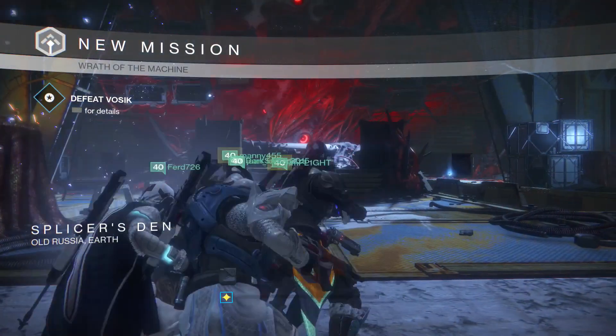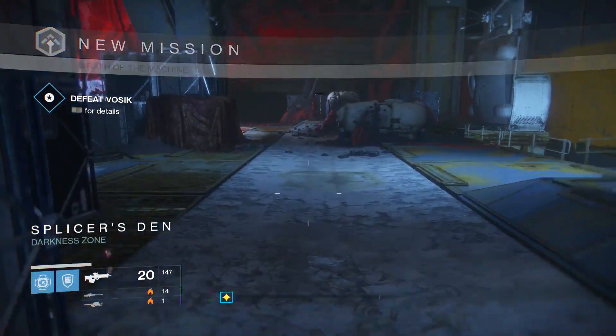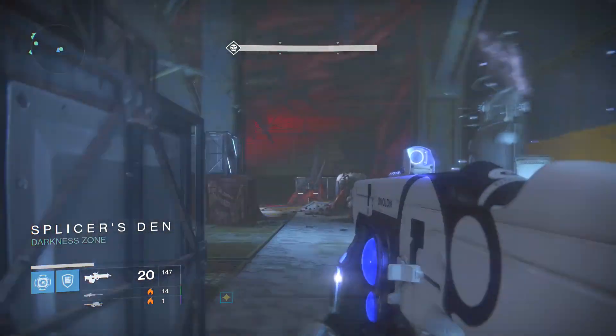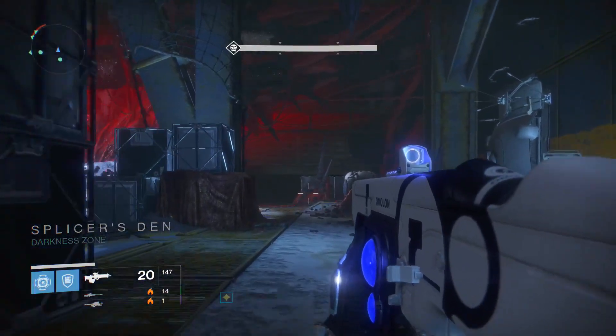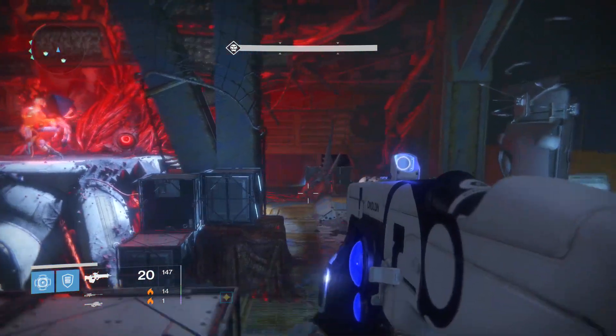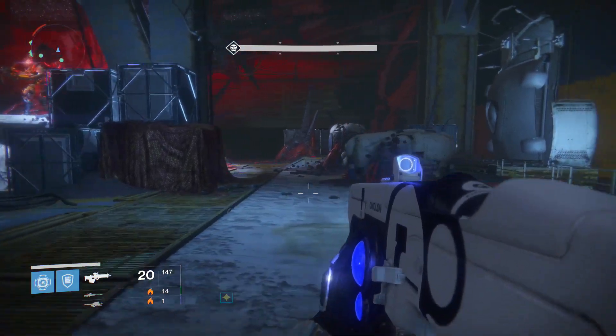As you get into this room you're going to realize — where's the boss? You're going to stand on the middle plate right here. Before you start this fight, what you need to do is have your team split up into twos: two people on the left side, two people in the middle, and two people on the right side.